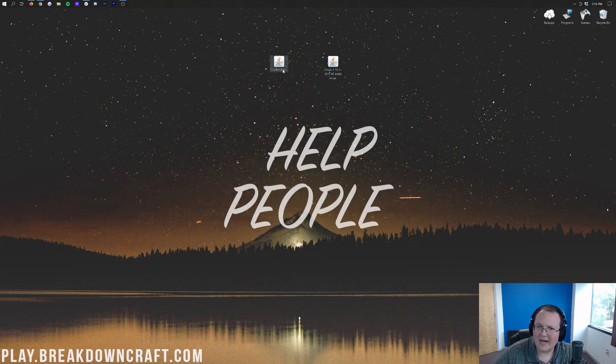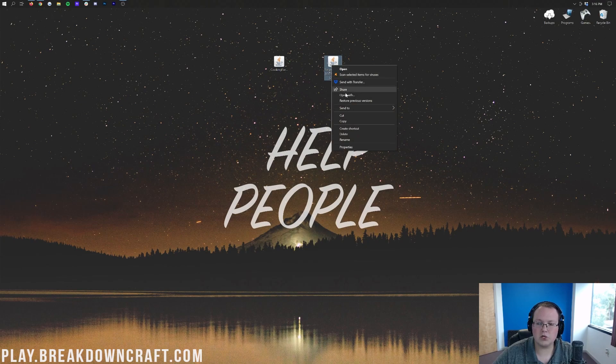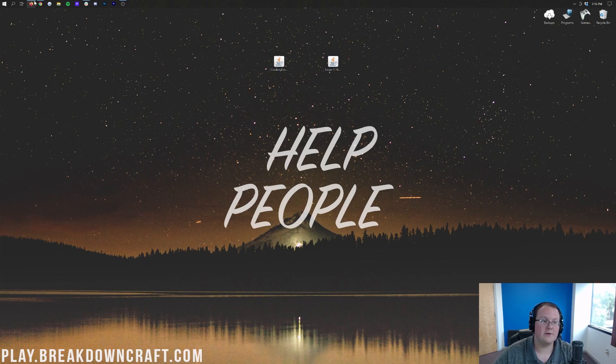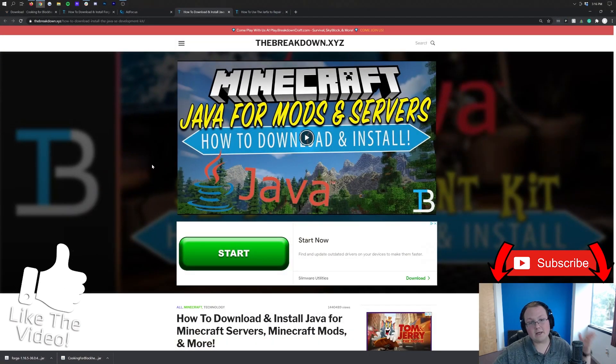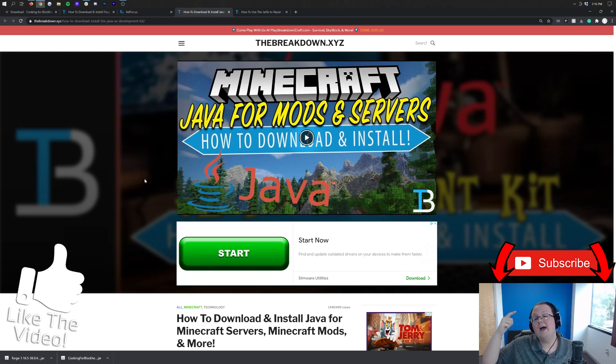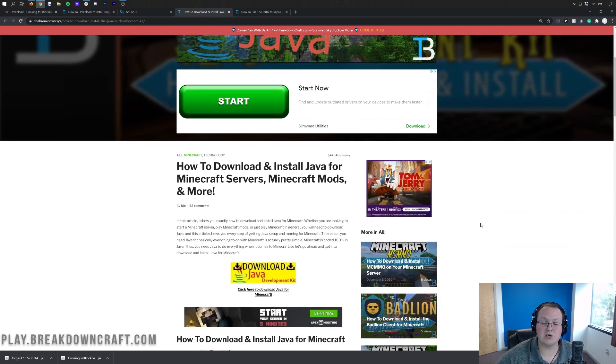Let's see how you can open up Forge. To do that, right-click on Forge, click on Open With, click on Java, and click OK. If you don't have Java here, go to the description down below and download Java. This is our in-depth guide for downloading Java for Minecraft mods — and Cooking for Blockheads is a Minecraft mod, so you need this version of Java. It goes through everything you need to know, step by step.